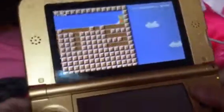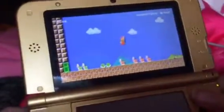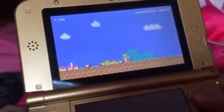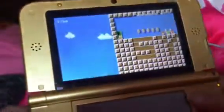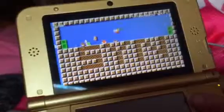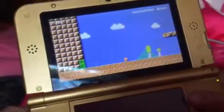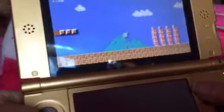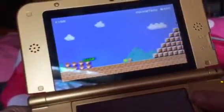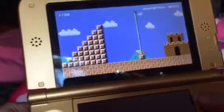Press X to jump. Oh man, I lost. I lost the power-up. I got past it! We'll defeat all the enemies — grab a star and kill all the enemies. And there you go.